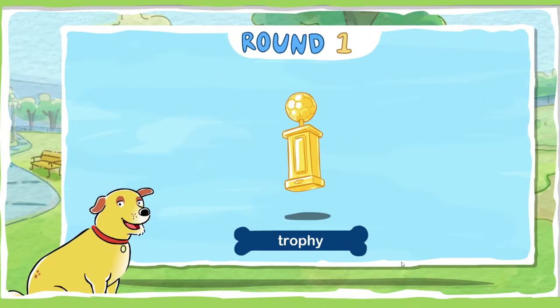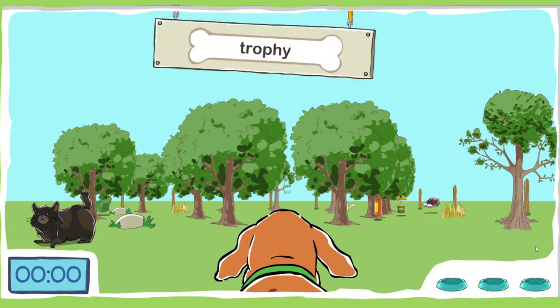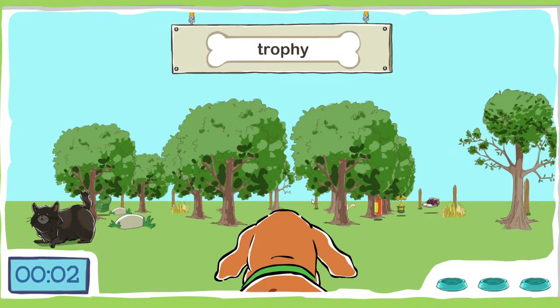Help Skits sniff his way to three trophies. A trophy is what you win — they're often shaped like little statues. Press the red arrow button to start searching, and use the arrow keys to move Skits around to find everything.